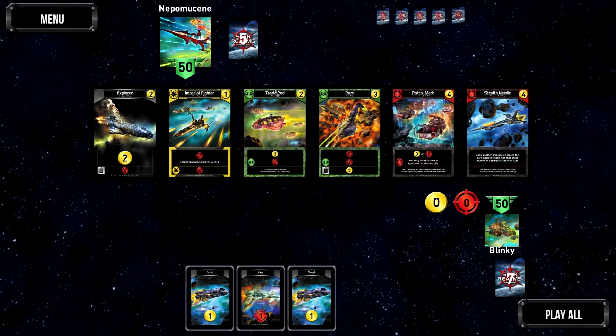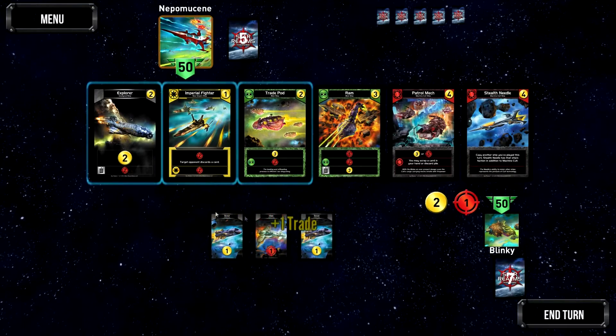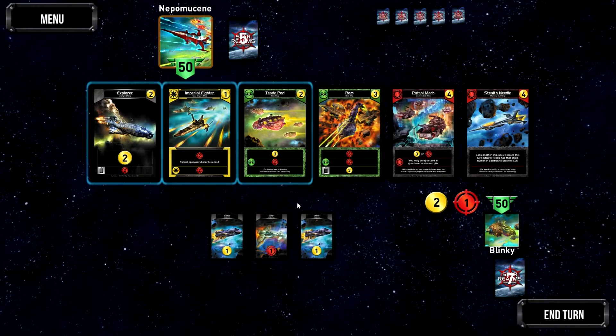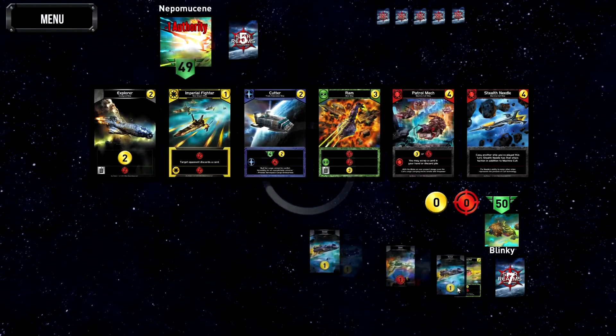The person who goes first starts off with 3 cards - normally you draw 5 but because you go first, we start with 3. We've got 2 trade and 1 damage. Our options are a trade pod, an Imperial Fighter, or an explorer. I like to go for trade early, so the trade pod here is excellent - it costs 2 and gives us 3 trade when we play it. We'll take that trade pod and end our turn.